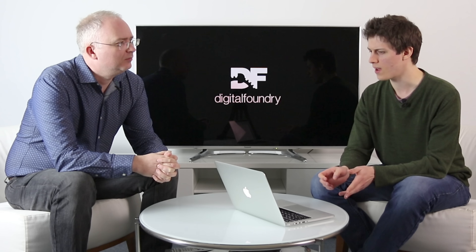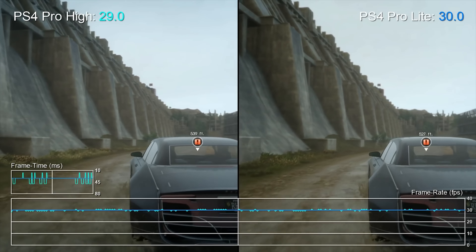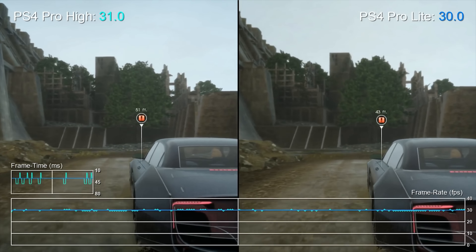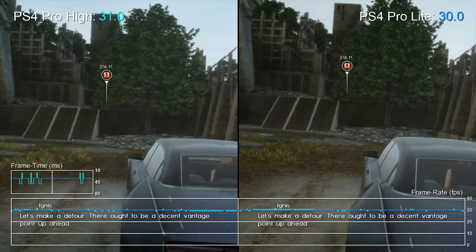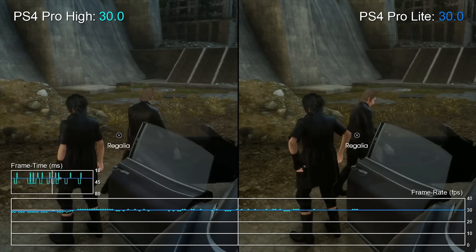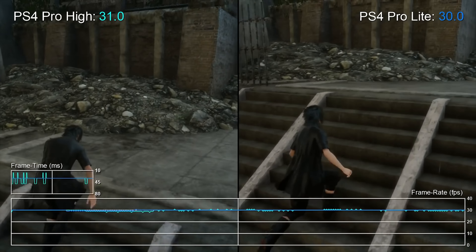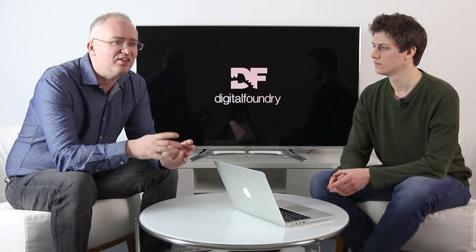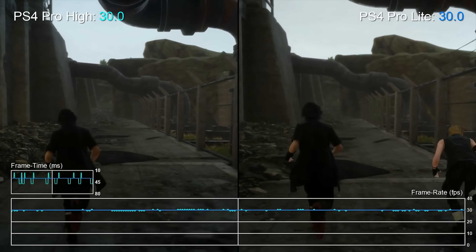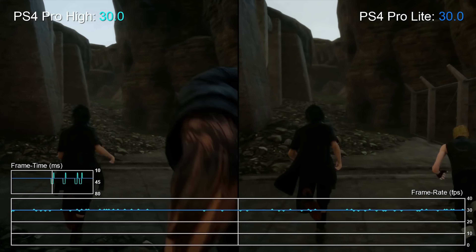Final Fantasy XV also fits in this category. At the moment it suffers from severe frame pacing issues. On the Pro, the light mode — running at native 1080p — actually solves most of the frame pacing issues, and that's how John has been playing it even though he has access to a 4K screen and a higher resolution mode. Frame pacing is perceptively equivalent to a frame rate drop — it looks bad — so it's got to be sorted out.